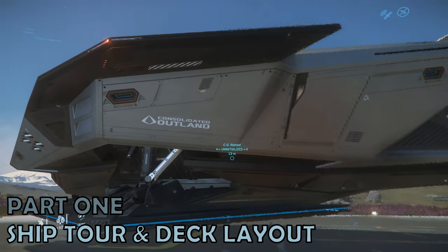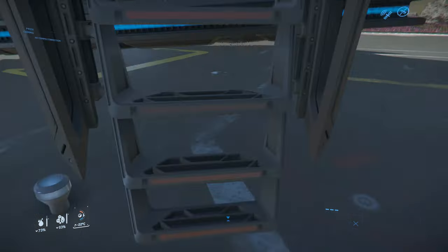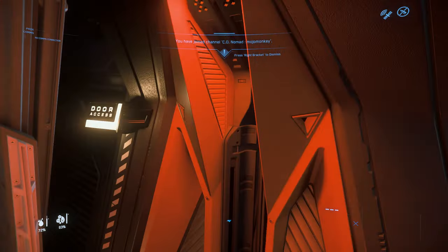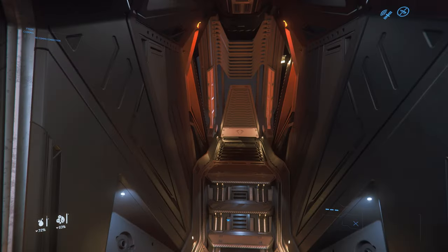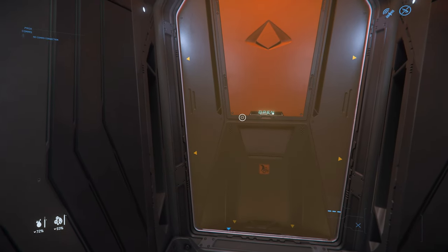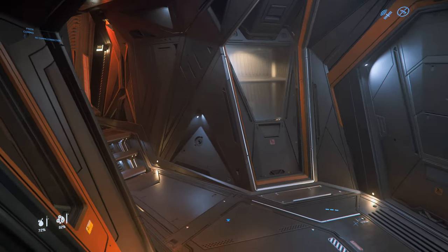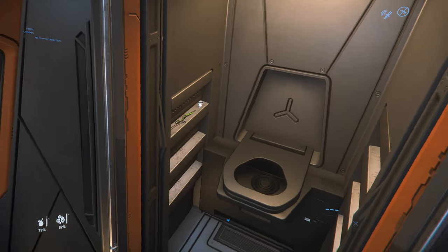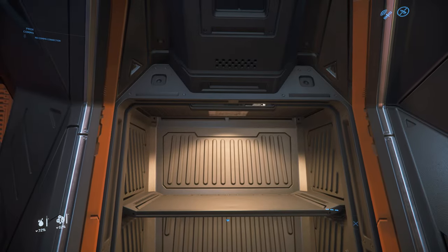Part 1: Ship Tour. Entry into the Nomad is via the port left side, slightly towards the rear of the middle. This deploys a ladder which you walk up into the Nomad itself. On either side of the entrance are two weapons storage racks. At the rear of the Nomad is a small window where you can look out on the cargo bay, and on the opposite side to the entry ladder is component access.